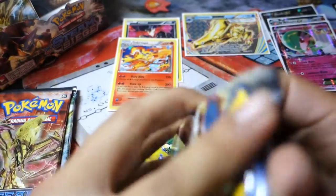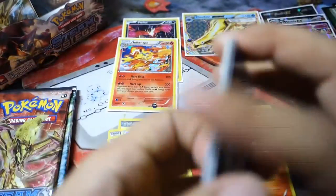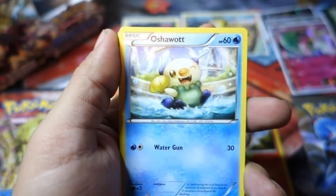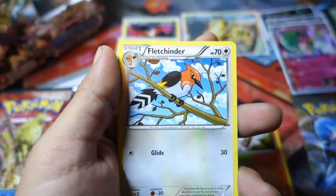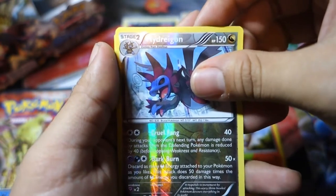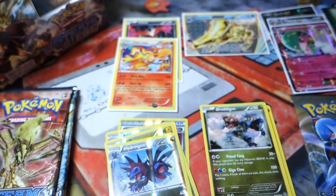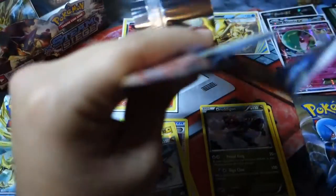Next pack — Steam Siege Volcarona. I may have chose the wrong Gardevoir. So we start off with a Mankey, a Foongus, a Nidoran, an Oshawott, a Pawniard, a Captivating Poképuff, an Azumarill, and a Fletchinder. The Reverse Holo is a Hydreigon — my goodness, that power though! And the Rare is a Druddigon, not a Holo Rare. It would have been nice if it was Holo. Does Druddigon have a Holo? I feel like it deserves one — it's a really underrated Pokémon.